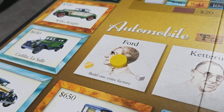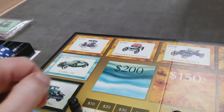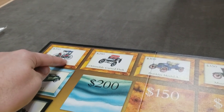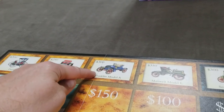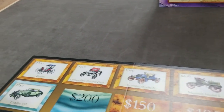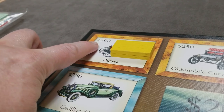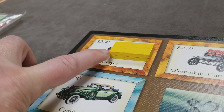The next action a player can take is to build one or two factories in one production space. There can only ever be one player per space, and whenever you're advancing technology, you have to pay R&D cubes. The first eligible space costs one R&D cube. If they wanted to advance two spaces forward, it would be one plus two, so three R&D cubes. If they wanted to advance further, it would be one plus two plus three, so six R&D cubes. You simply follow that model based on how far you'd like to advance technology.